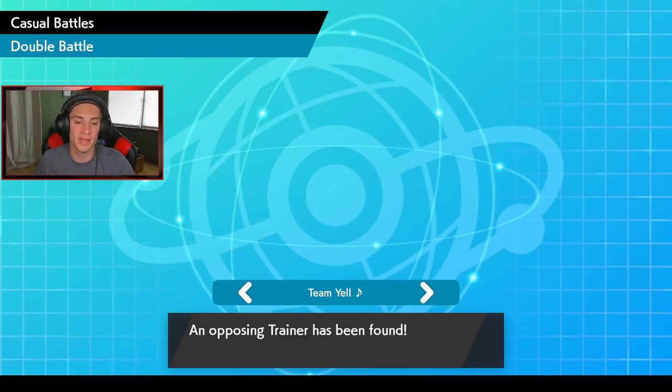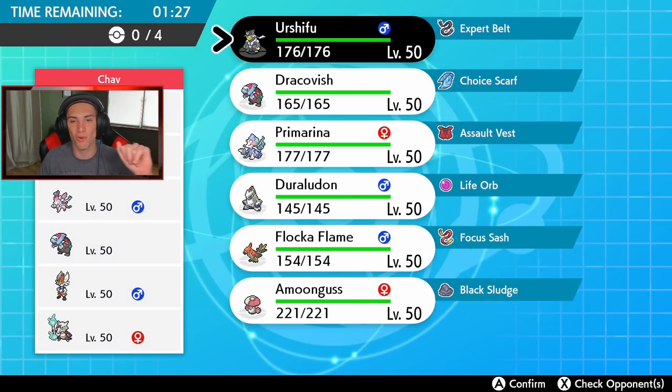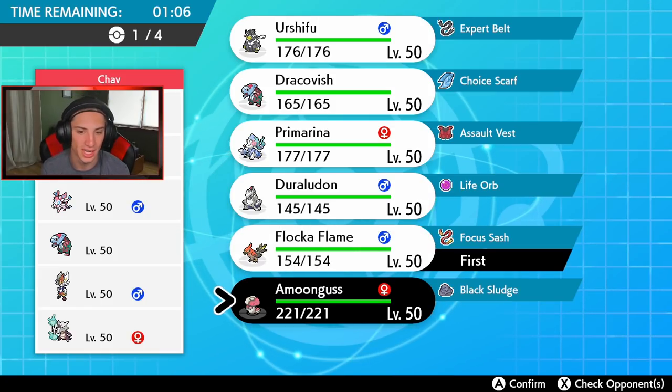I plan on using these teams in casual and then when they go live in ranked, showing them off there. Hopping into battle number one going up against Chav — he has Alolan Marowak and potentially G-Max Cinderace. I should get my Tailwind Pokémon out turn one — let's go Talonflame, and I think I might bring Amoongus to Rage Powder and redirect physical attackers.